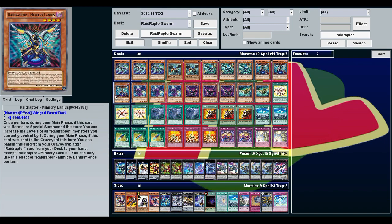The way this deck works is just gaining as much advantage as possible — always having cards, making cards, drawing. Your two main removal cards are Icarus Attack and Twin Twisters, both blowing up two cards on your opponent's side of the field. Both cost you a card — Icarus requires tributing a winged beast, Twin Twisters requires discarding. But Fuzzy Lanius when sent to the graveyard lets you add another copy from your deck, and Mimicry Lanius when sent to the graveyard can be banished to add any Raid Raptor card to your hand.